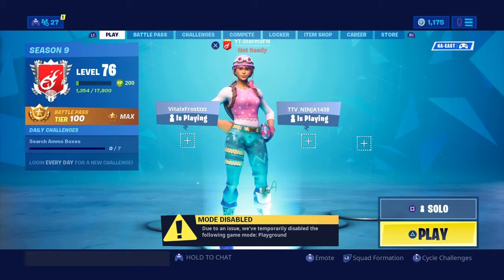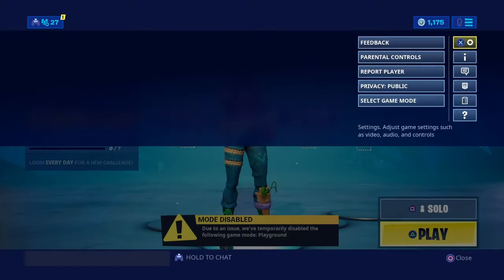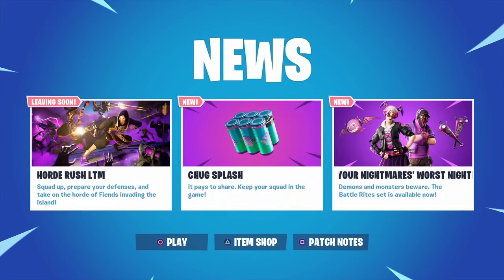You guys haven't been able to access your news like everyone else. I found out that if you just press pause and go down here you can access your news like that. So it shows that the Truck Splash is available currently, and we're gonna hop into creative after we go into the patch notes.